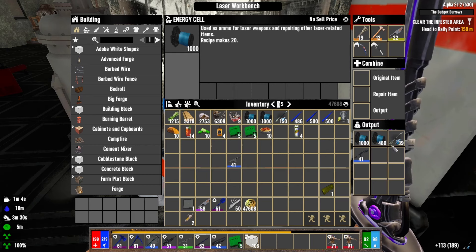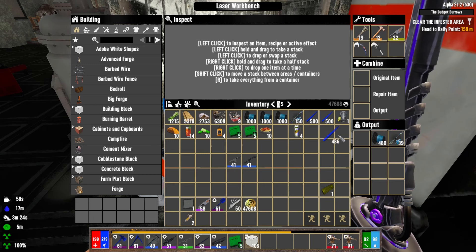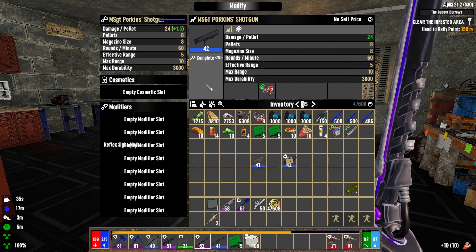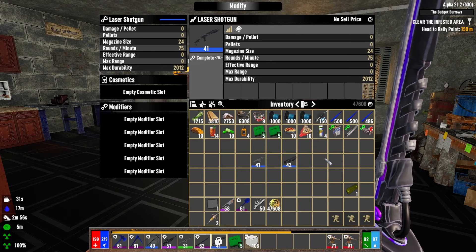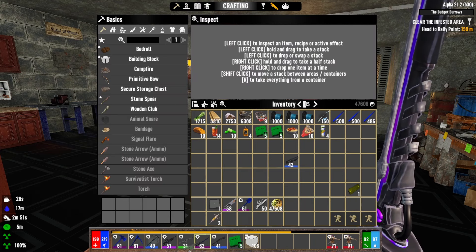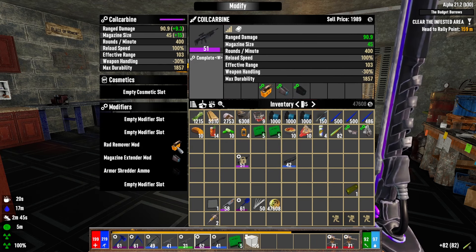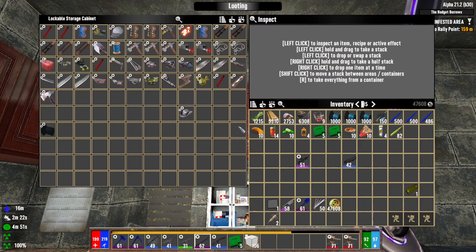Let's grab these bolts as well. I also made the laser shotgun and some more laser ammo. Let's check that out. Let's take all of these mods off of here and put them on the new guns. I can't believe we're going to say goodbye to the good old coil carbine — it has just been epic.